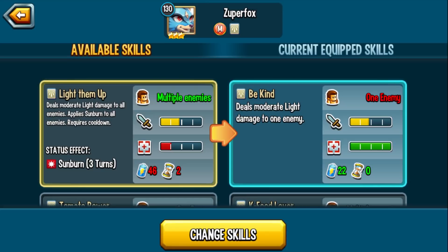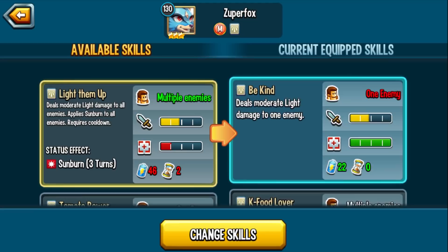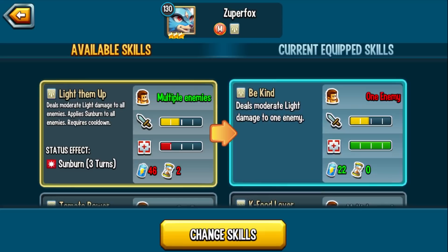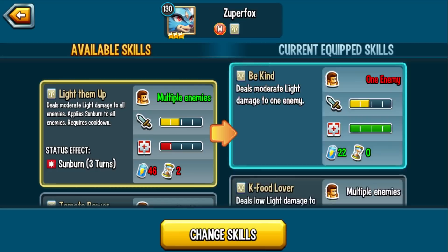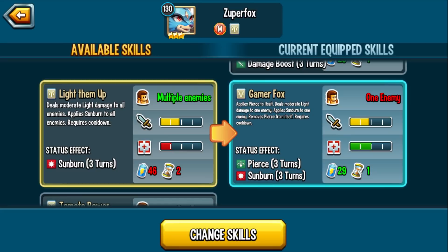Be Kind deals moderate light damage to one enemy — 22 stamina cost, 0 cooldown. Good for when you get hit with CDA. K-Food Lover is another skill good for when you get hit with CDA. For the most part, I don't think you're going to be running these skills unless the enemy can activate your cooldowns. Worm Scarf applies Pierce and damage boost to itself on a one-turn cooldown — if you don't have this monster at rank 3, it's a way to give yourself Pierce.